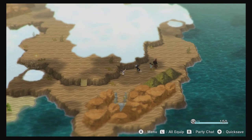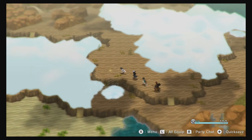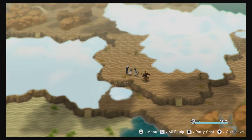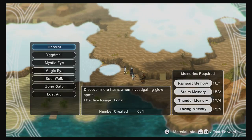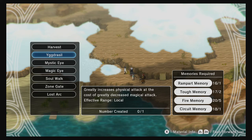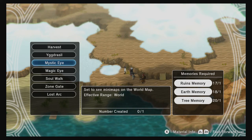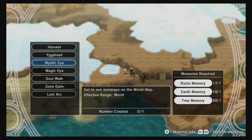You got a honey apple — that's neat. I wonder if there's different varieties of apples. What's this? Harvest World Tree, which greatly increases attack. See mini-maps on the world map — mini-maps might be useful. I feel like a map might help.